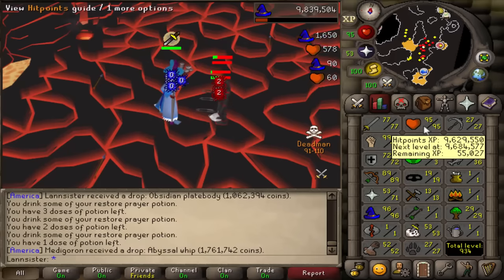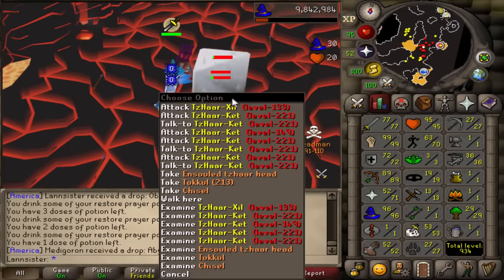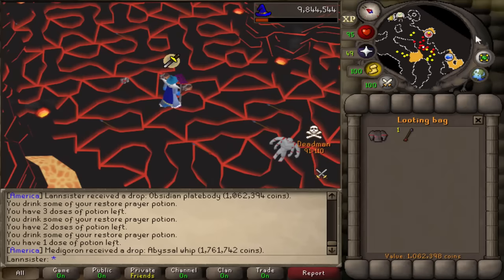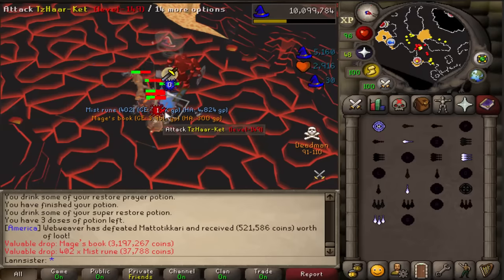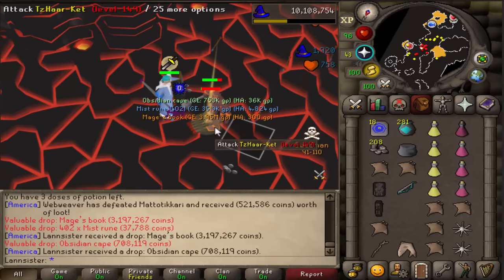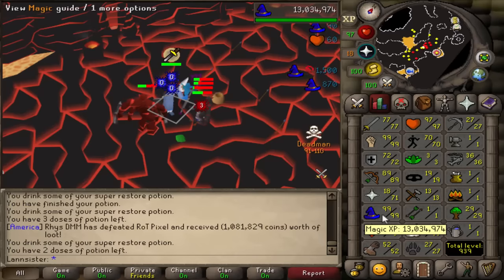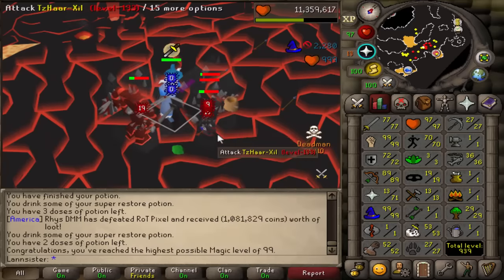I'm currently grinding for 99 HP so I can hit even higher, and I'm doing so by barraging the Tsars. This method also gives me obsidian platebody. I got a Last Recall, I'm getting sigils here as well. Oh my god, I got a Mage's Book - the rebuild is real! An Obi cape on the ground - what's this stack?